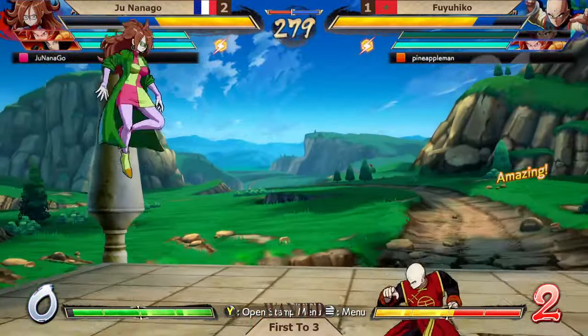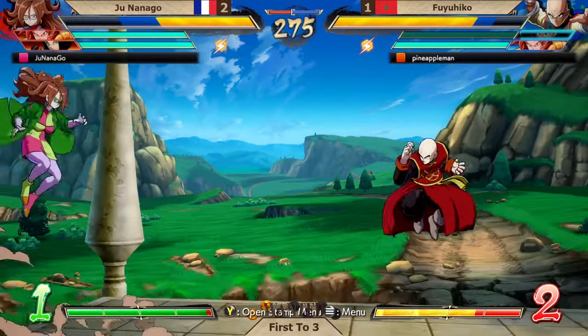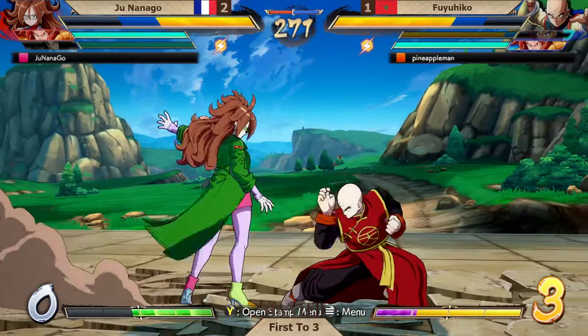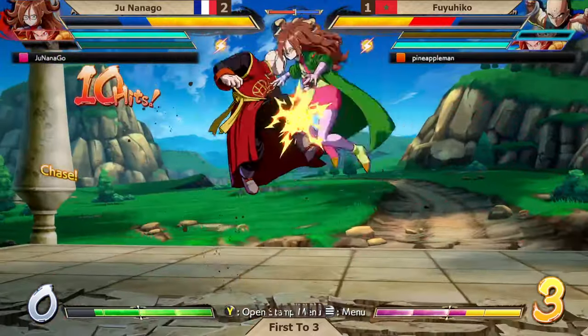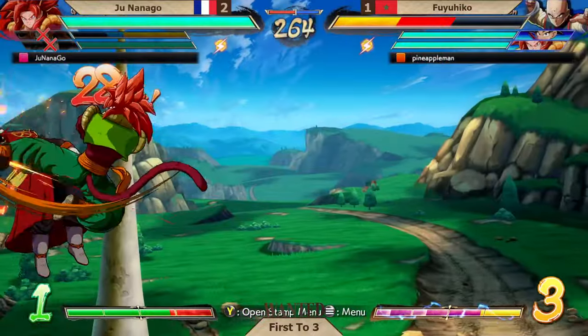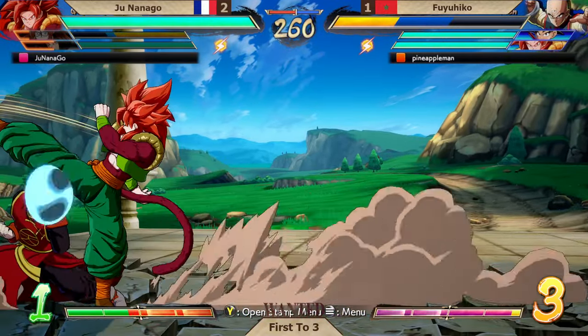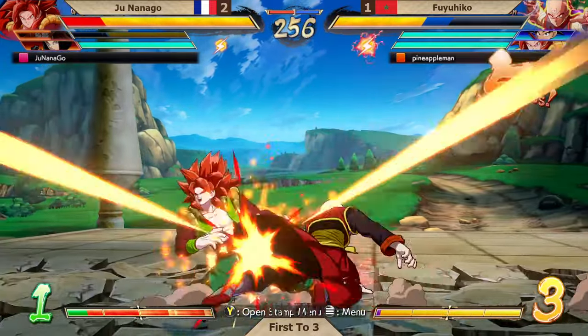A good demonstration of that from both players. Fuyuhiko needing to get this set to work out in his favor — there's no more chances, it's set point already. Unbelievably so. And Junanago is still piling the pressure on with the overhead into the command grab after the string. We go back to the corner with an assist already filled. Very strong from Junanago in this opening. Auto combo to keep him locked down in the corner. Fuyuhiko having a block, an early spark once again — he catches him.